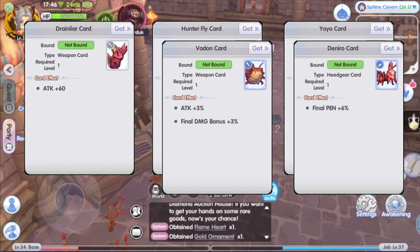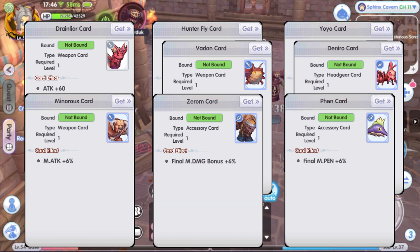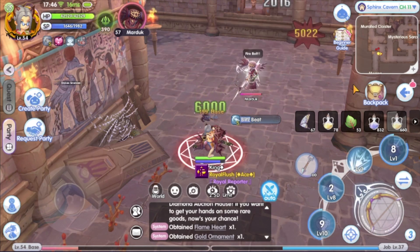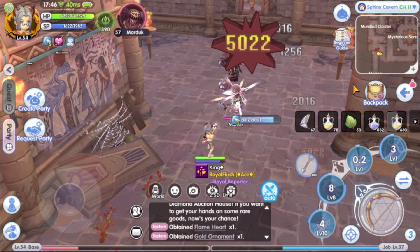For magical attack, we have magic attack, final magic damage bonus, and also final magic penetration. With all of these cards available, what should you be focused on? Should you add to your attack, or the final damage bonus, or the penetration instead?